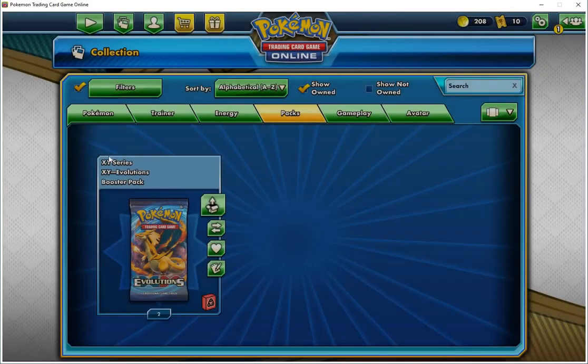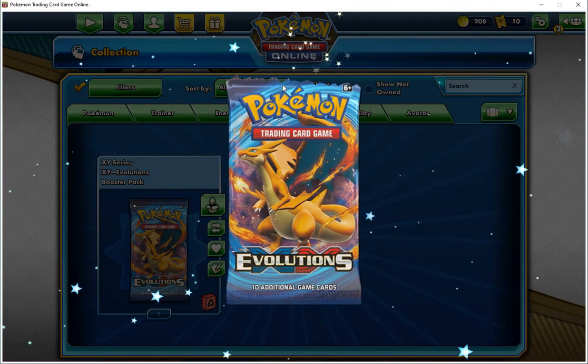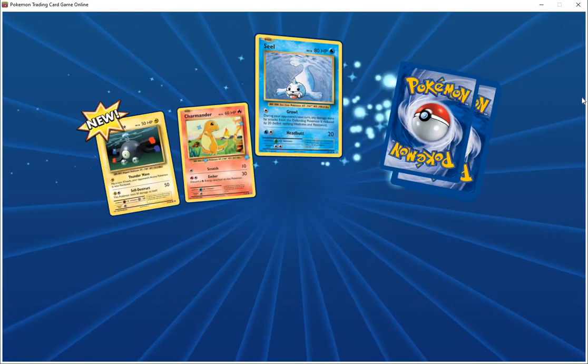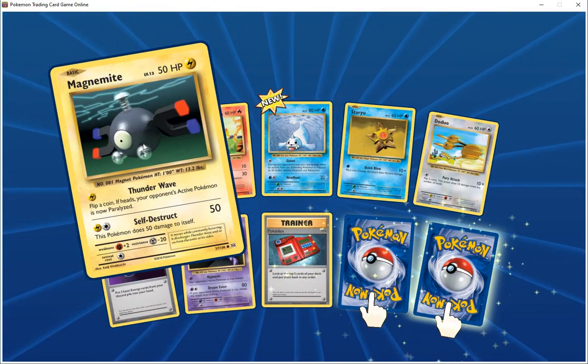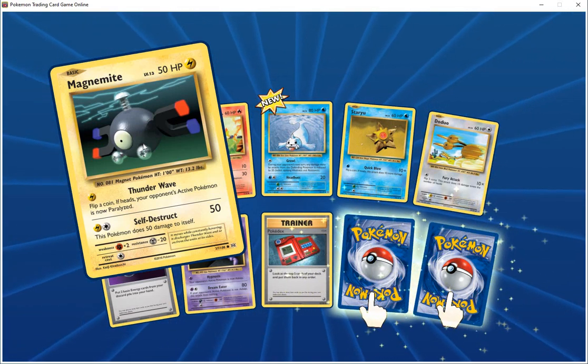Two packs left and they're both XY Evolutions. I see a lot of familiar cards from the 90s — just different text format. Two new cards. Magnemite HP 50 electric, thunderwave — flip a coin, if heads your opponent's Pokemon is now paralyzed.